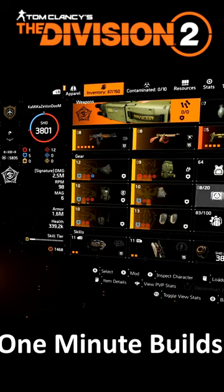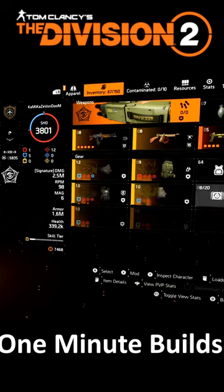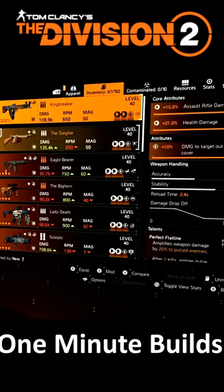So this is your 100% pulse resistance build. This is for PvP — you can use this in the dark zone or in conflict. Now starting with the specialization, I use the Technician, that way I can get the linked laser pointer for the King Breaker.